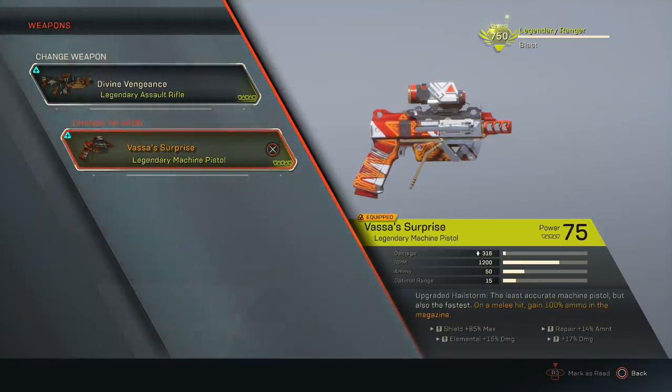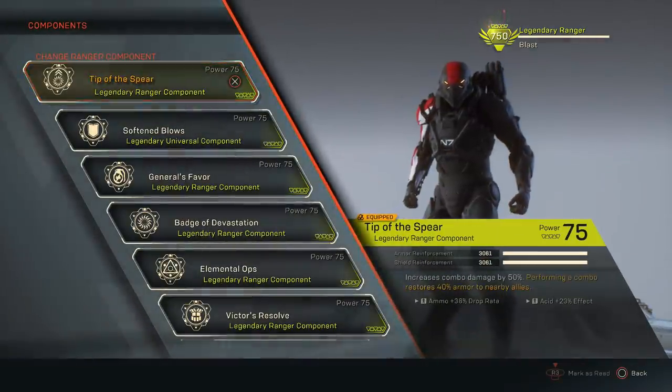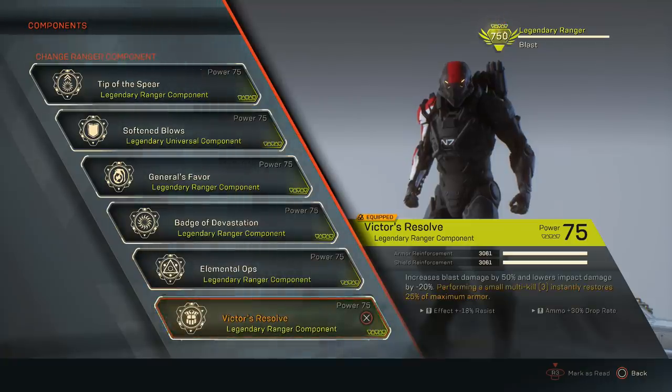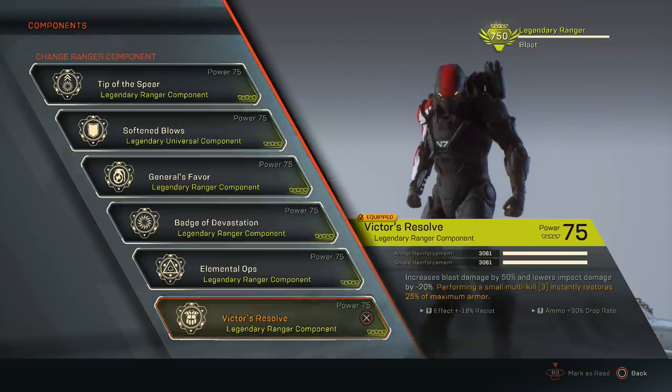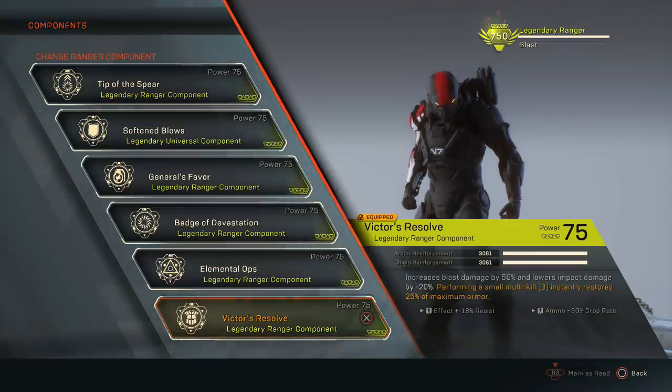The first way to buff this weapon comes from your second weapon. If you can boost elemental damage or fire damage, that will boost the damage of the fire explosion. My secondary weapon has elemental damage on it and also general damage — another way to boost the effect damage. The other way to boost it is with blast damage. The Ranger is almost perfect for this because of Victor's Resolve, which increases blast damage by 50% but lowers impact damage by minus 20. You just want the blast damage here, so do not use the impact damage one — just go for the 50% blast damage boost.